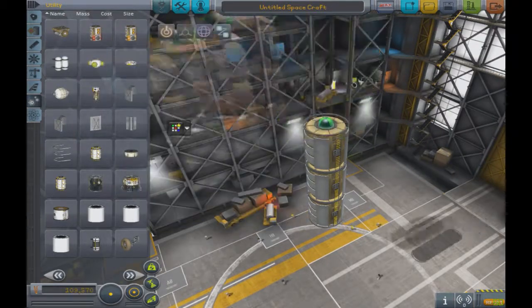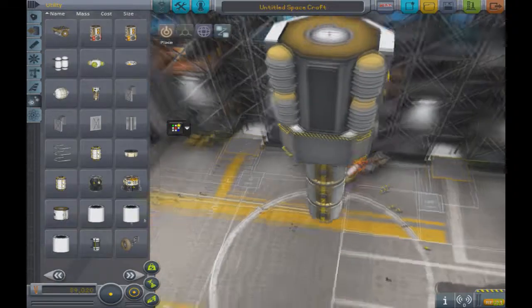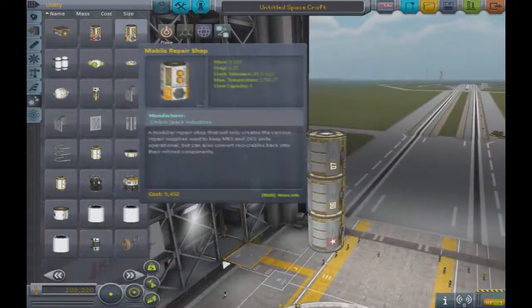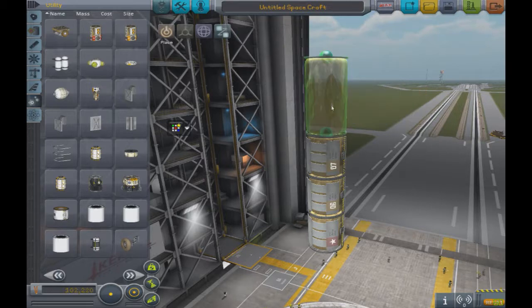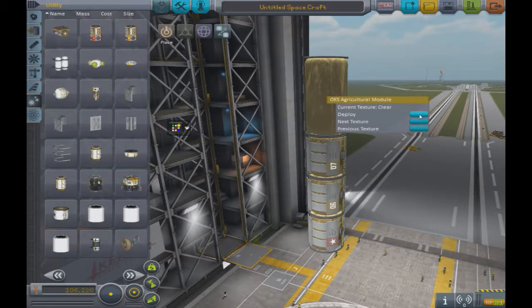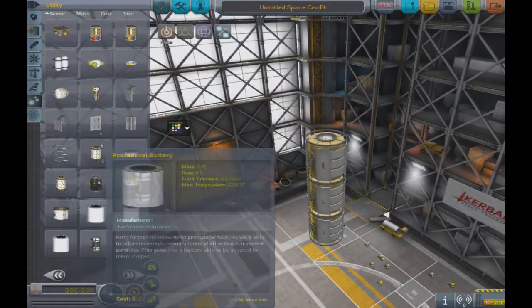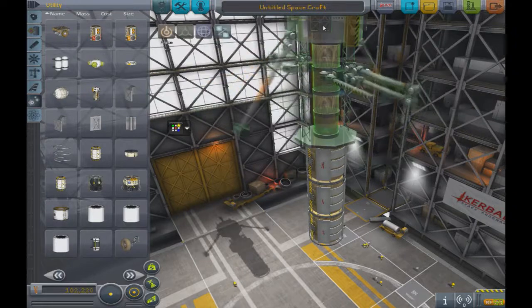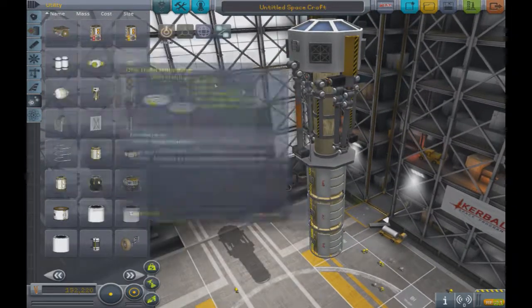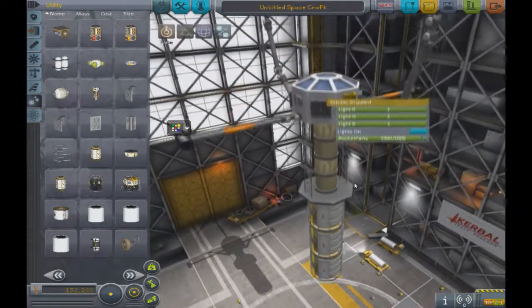We have a mobile refinery that refines metal polymers and chemicals. There's also a repair shop that converts recyclables back to components. Then the agricultural module, which is the orbital version of the inflatable agricultural module shown earlier - you can use textures to make it opaque. Finally there's the orbital shipyard, which is like the launch platform but allows you to construct rockets in orbit, which is really cool.